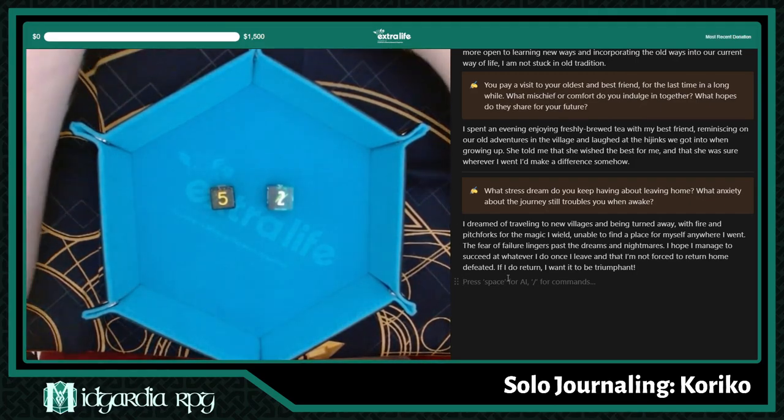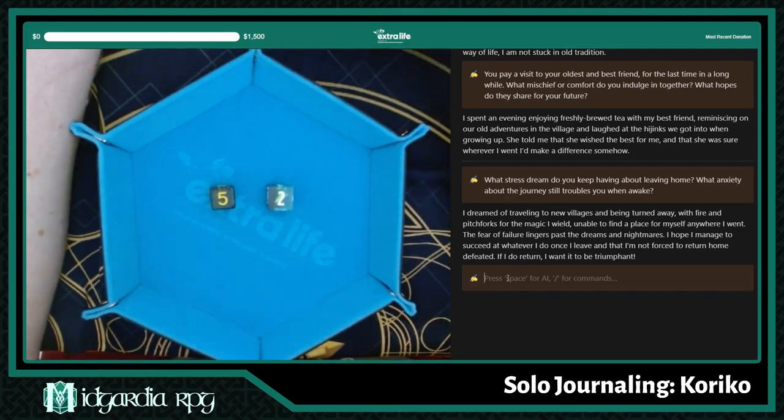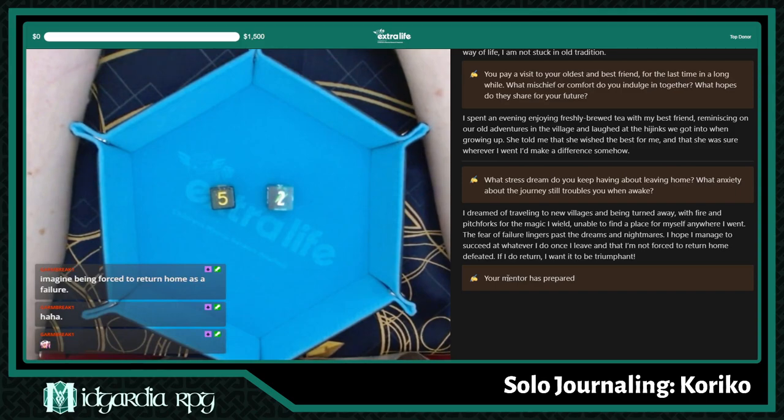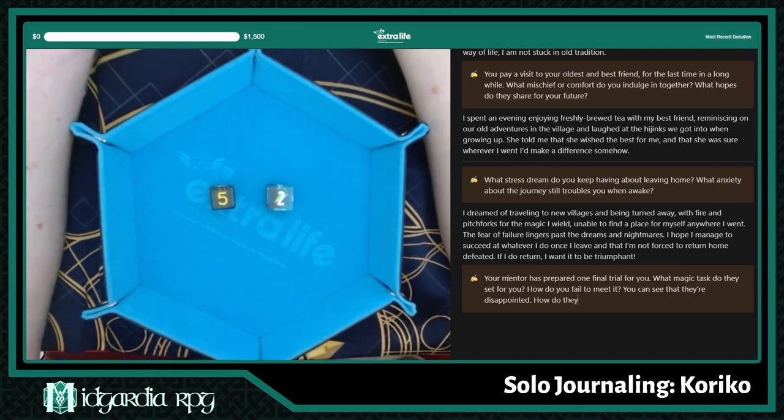And then we have the encounter. This is getting heavy — and I think that's kind of how it has to be; that's the tone this game is going for. The prompt is: your mentor has prepared one final trial for you. What magic task do they set for you? How do you fail to meet it? You can see that they're disappointed. How do they try to reassure you anyway?